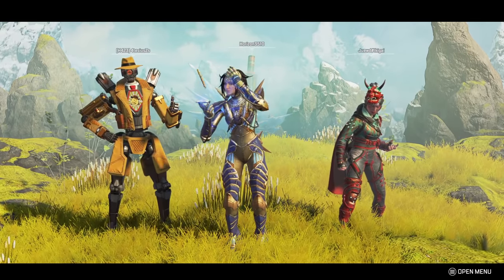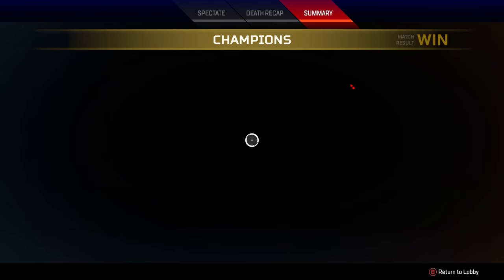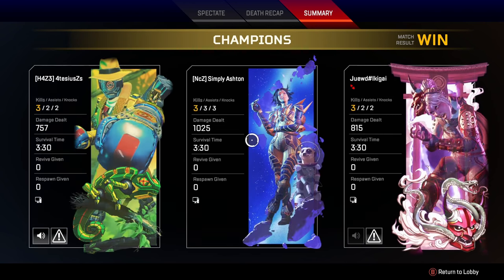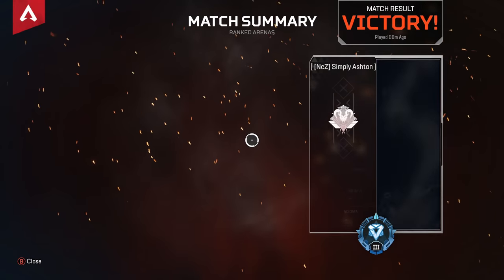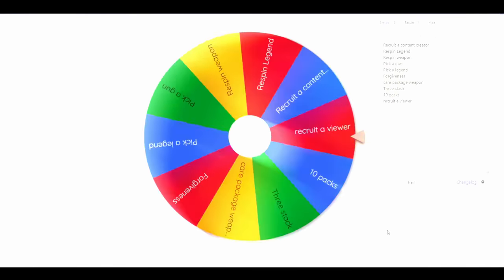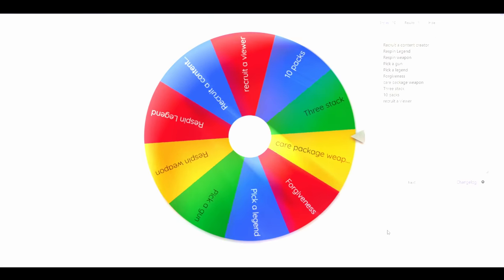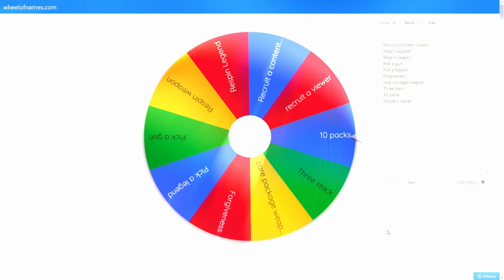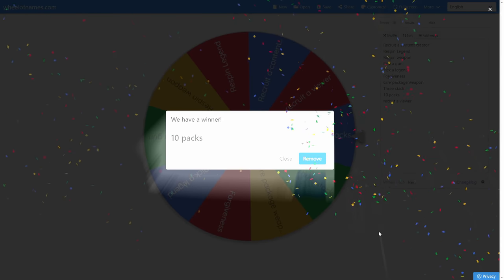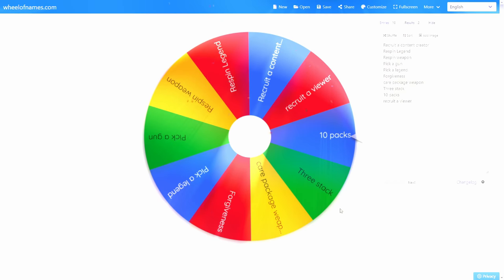With that said and done, we can now spin for the very first time the wheel of fortune - the wheel full of all sorts of perks and rewards for having won the last game. It's not gonna be something that helps us in the next game, but it is 10 packs - I'm never gonna turn down 10 packs, that's good for me.